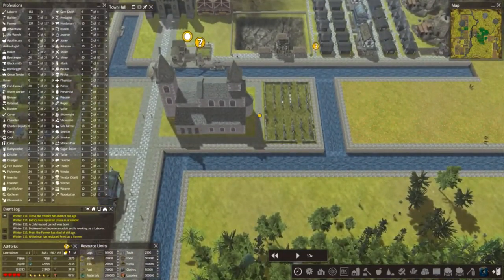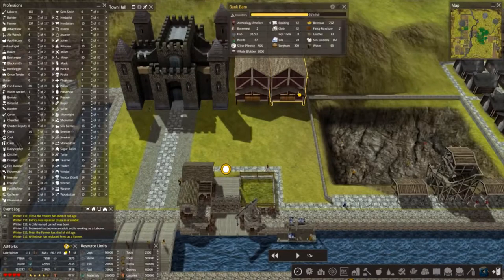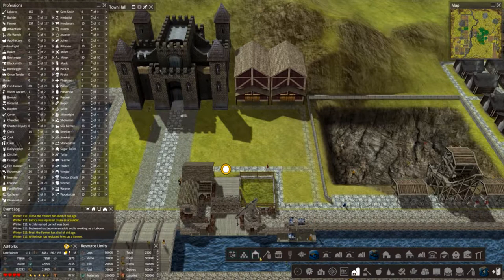Let's get on with building some stuff. I was thinking here we don't actually have a stockpile. So if we draw a little bit of road — let's just make a little square — and a little stockpiling area.